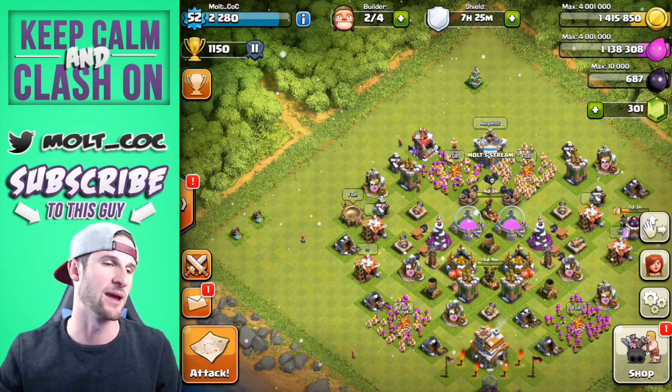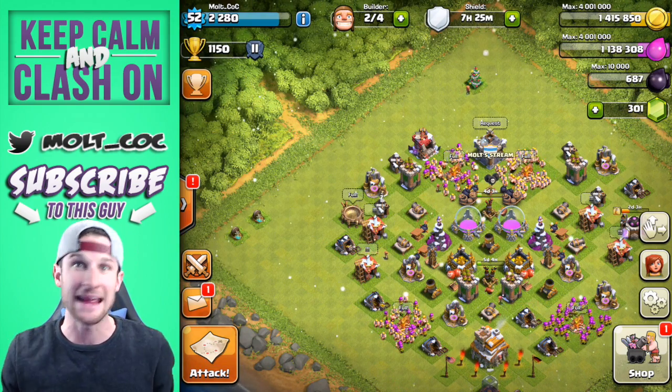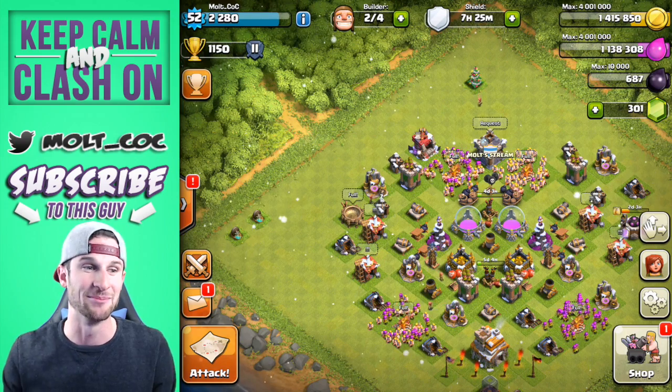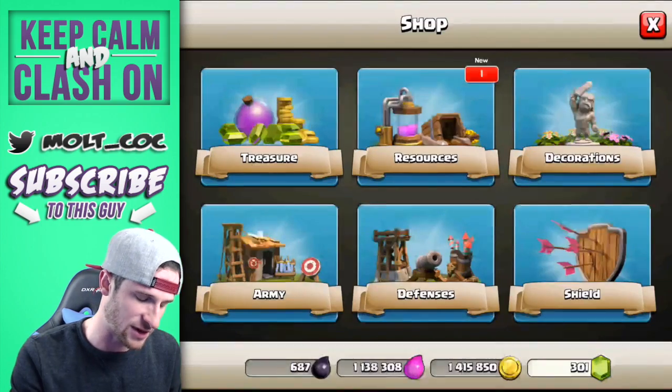When you click on the present it gives you 5,000 elixir, and these presents will keep spawning throughout the update. If you leave them they'll stay there, they just won't spawn again, so that's gonna be cool. I'm gonna try and keep them forever, but as this base upgrades that might be a little bit hard to do.